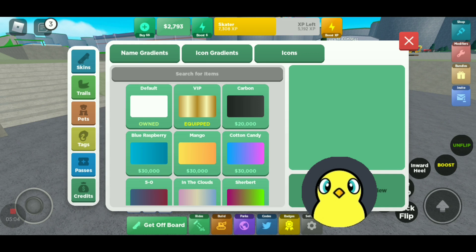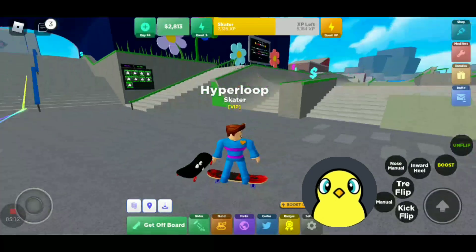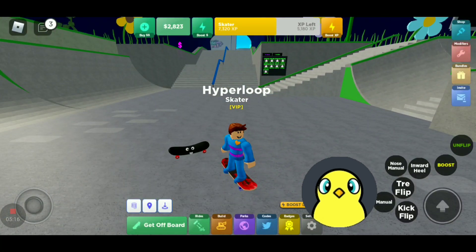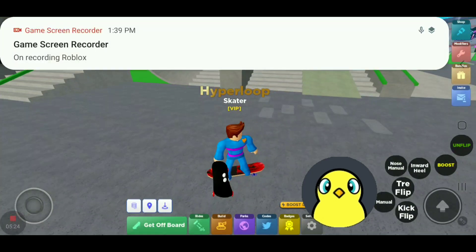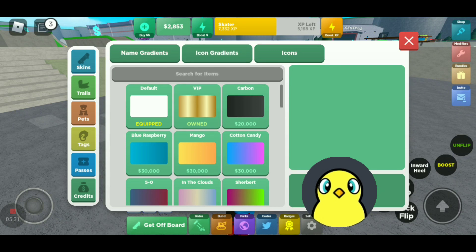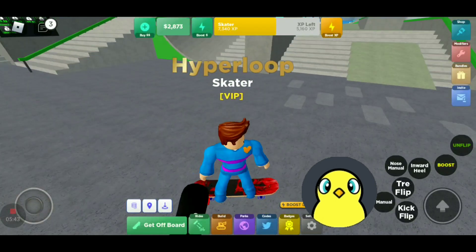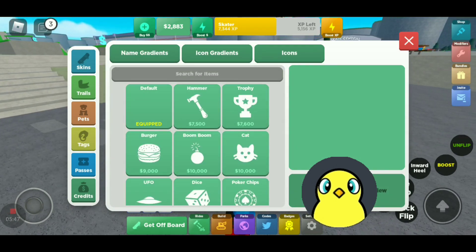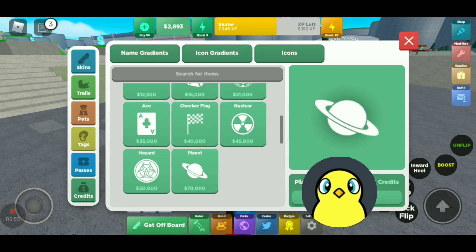Here are the tags. Name tags are types of designs — like, for example, default. Click equip and then click yes and you can get a different one. Since I'm a VIP in this game, I have the basic one to show you — this one has a golden design. Next up is icon tags, which is basically the same thing. There's a lot of icons, and I think the most interesting one is the planet. Don't know why there's a nuclear one in here — maybe radioactive ducks going around.